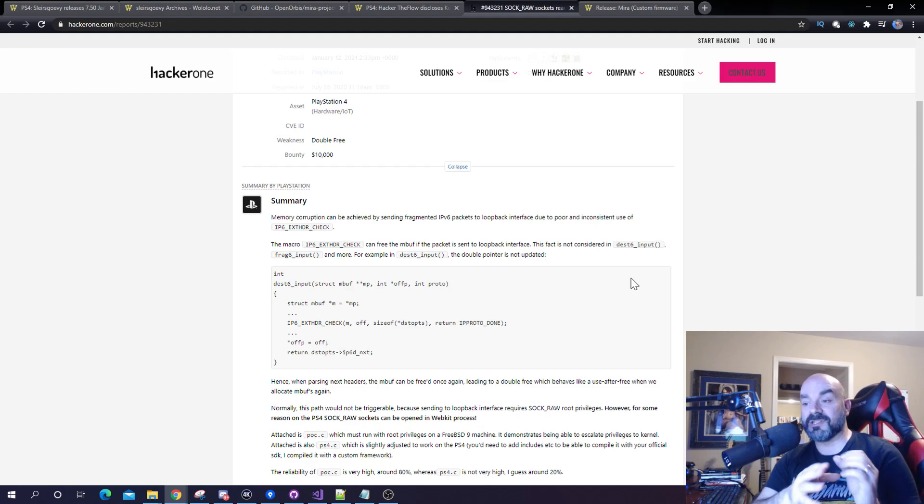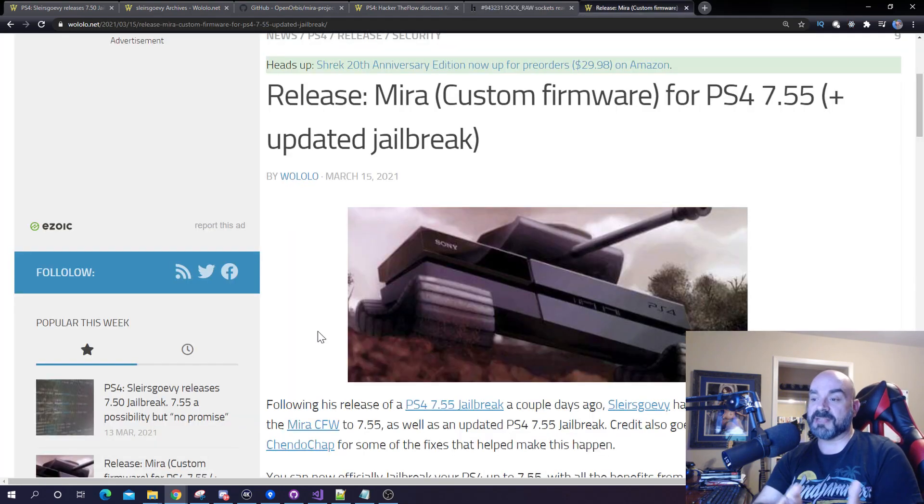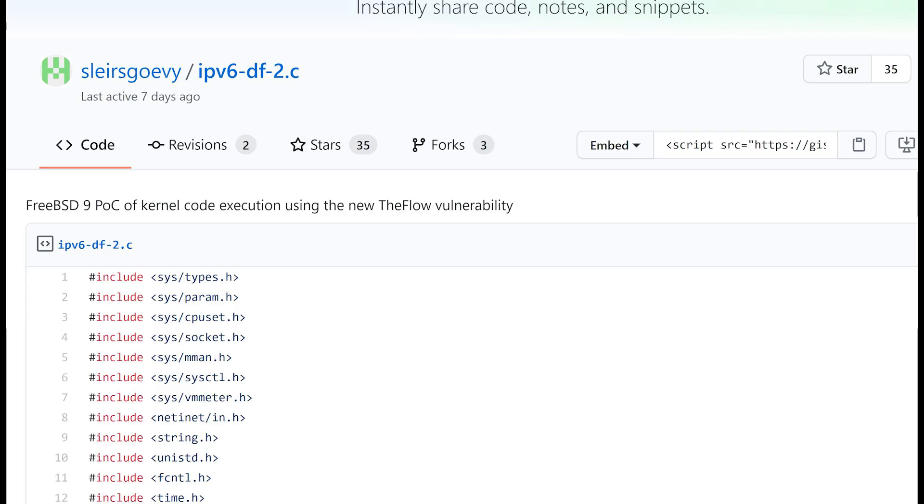While this exploit wasn't specifically targeting PlayStation 4, it was something that could be adapted to run on one, and this is where other people in the scene started to get involved. Security researcher SpectorDev began live streaming his work to adapt this exploit and was able to trigger it, though he mentioned he was having difficulty controlling it. Meanwhile, another researcher by the name of Slyes Govey also worked on applying this exploit for the PS4, and on March the 10th released his implementation running on firmware 7.5.